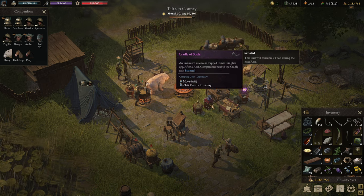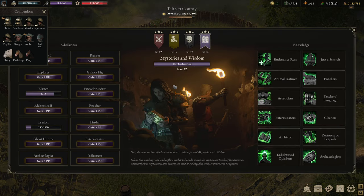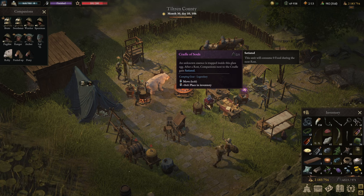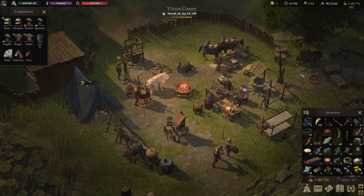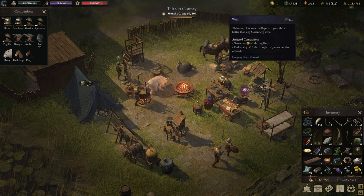Later in the game there are a couple of other options. The Cradle of Souls, for instance, is an item you get for completing the Mysteries and Wisdom path at level 12, and it gives one of your companions the Saturated status — meaning they won't eat at all. On the ship you also get another 5 food reduction, and from time to time you get bonuses like a well that reduces food consumption further.